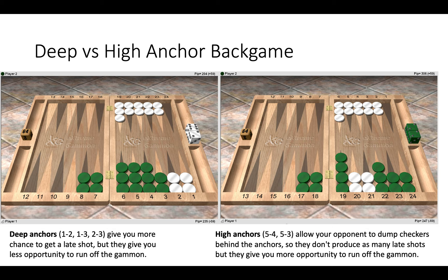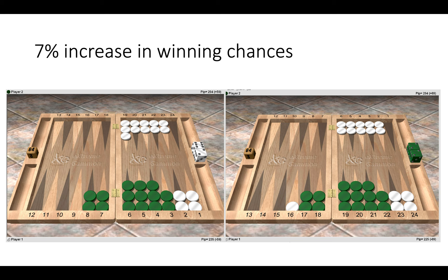Now if we look at these two positions — I've made a variation by moving one of white's checkers from the six point to the sixteen point — that change has resulted in white's winning chances increasing by seven percent. The reason for this is that white's timing has improved, and white will have more opportunities to play that checker around the board.